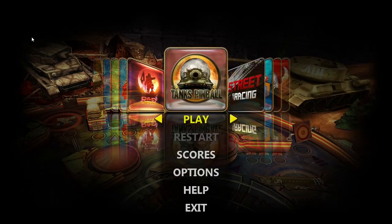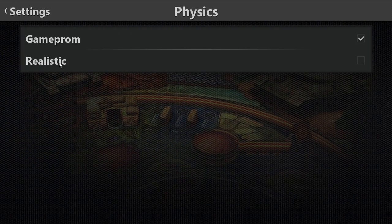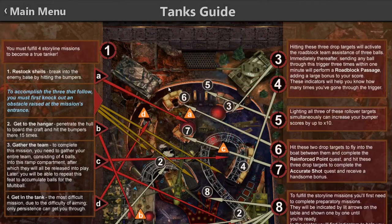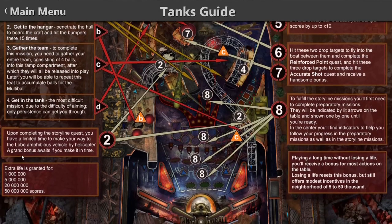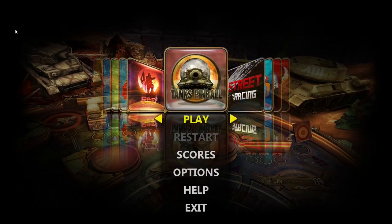You can see options — you have a lot of options as well: camera angles, physics, realistic settings. Here's the guide for the table — extra life is good for one million, five million, twenty million. That's pretty cool. Well guys, thank you for playing Tanks Pinball in Pinball HD Collection. I will be doing all these tables one by one, but I just wanted to show you this first one. Until next time, catch you later!